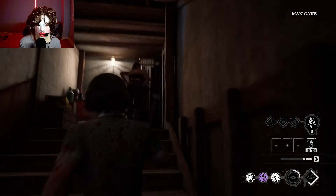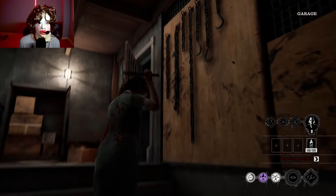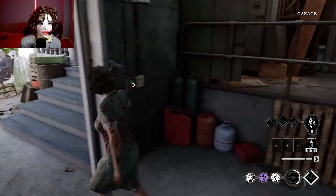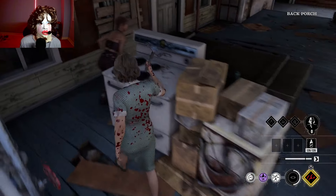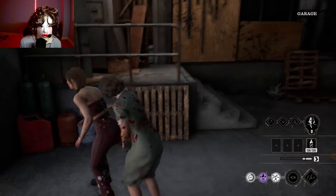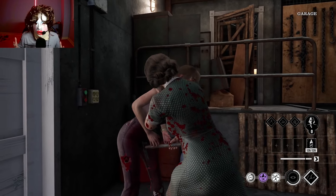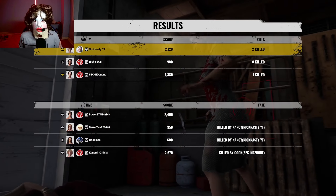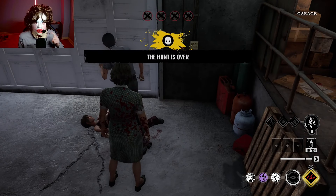She's heading toward the middle of the map near Johnny Shack. She grabbed the fuse. First game with this build — I didn't have time to feed Grandpa because there was so much going on, but we got a 3K first game with this build. A 3K is solid — let's go, Mother Nancy! That was good for the first match.